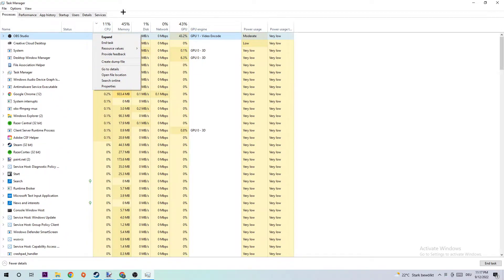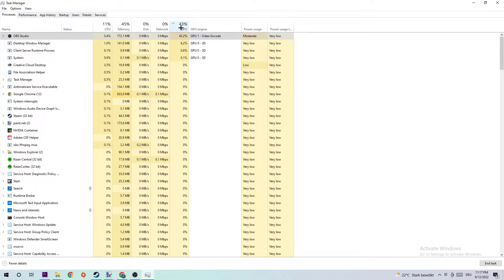Do the same thing for your GPU. Too many applications, background processes, programs, or games running at the same time with too much CPU or GPU usage on a low-end PC will cause FPS drops, stutterings, or frame drops. By simply ending those tasks you're avoiding this issue. Once you're finished, close the Task Manager.